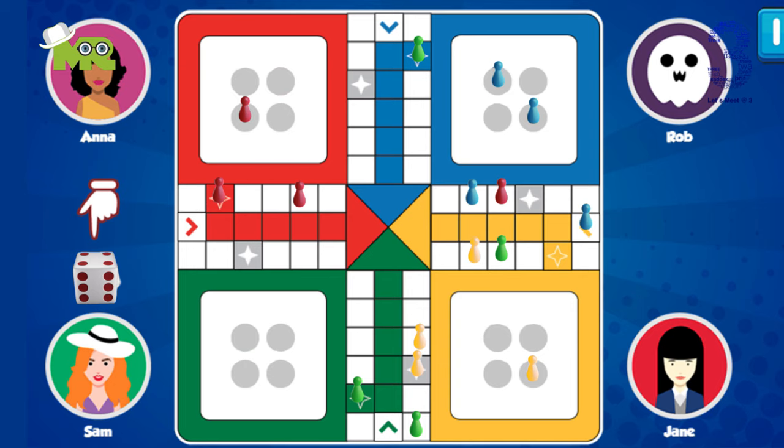It's better to take that opportunity to move a three-quarters token to the home column. A new roll can again give you an opportunity to use other options.